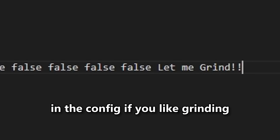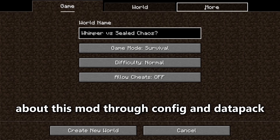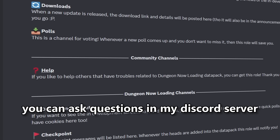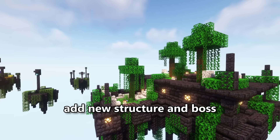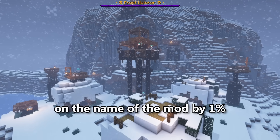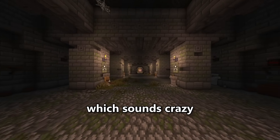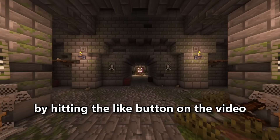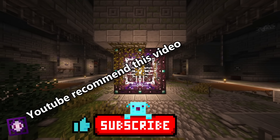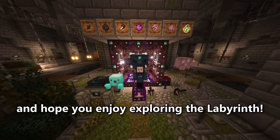There's a lot more you can change about this mod through config and datapack, and if you need help, you can ask questions in my Discord server. The concept of this mod is to add a new structure and boss every major update, increasing the percentage in the mod name by 1%. The goal is to reach 100% — meaning 100 dungeons and bosses — so please help by hitting the like button, consider subscribing, and thank you for watching. I hope you enjoy exploring the Labyrinth.